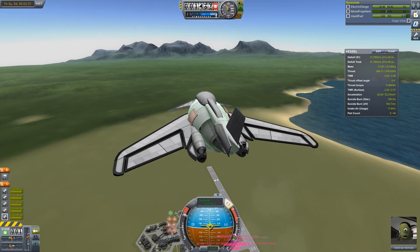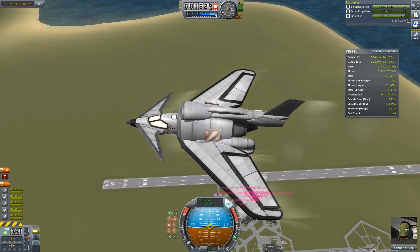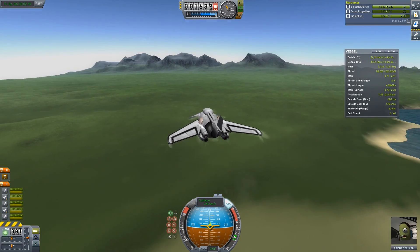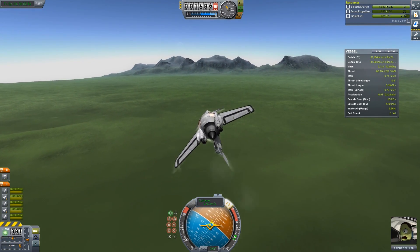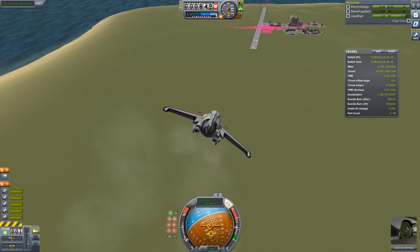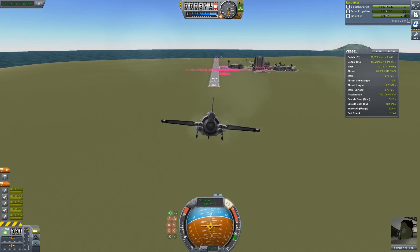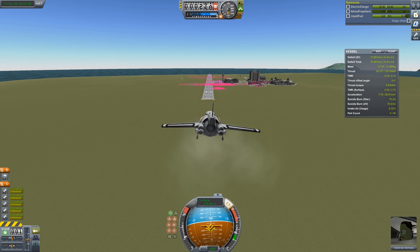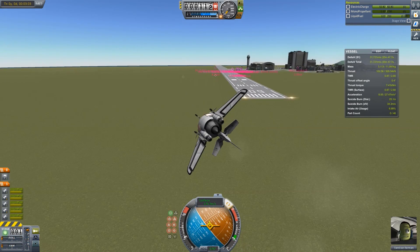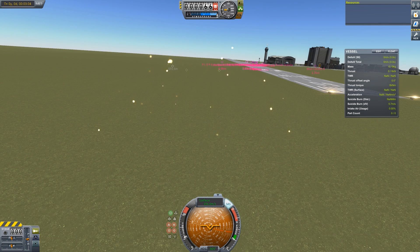Landing is a bit tricky. I might just slow down — about there-ish. We're at 1600. This may be really sketchy but we'll see how we go. At low speed it's going to try and roll, which is really nasty. Whoa! Oh, this is not good! Yeah — see ya!